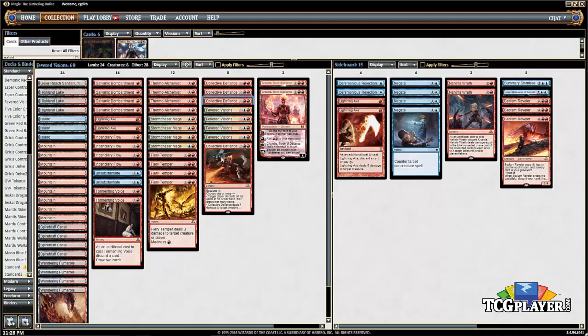Then there's Collective Defiance. It often costs more than three because you want to escalate it — killing a creature, dealing your opponent damage, and cycling your hand all at once. It's a versatile card and one of the key components of the deck. This deck wants to cycle through its hand to make sure there's always something it can cast.